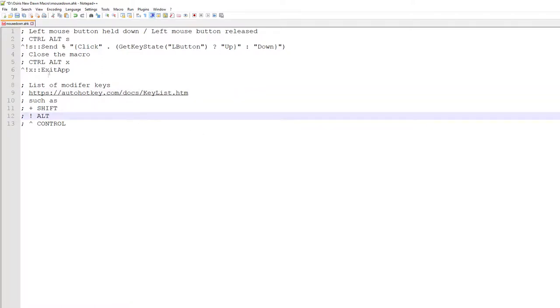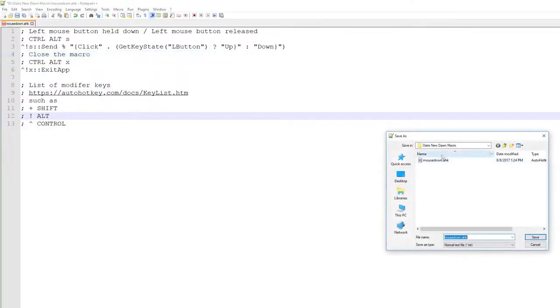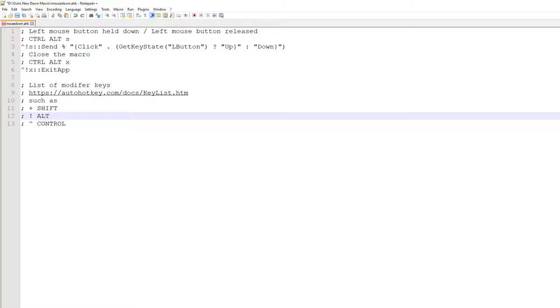You could use, instead of CTRL, ALT, S — you could do just S, or ALT, or CTRL, or SHIFT, or whatever you wish. So now we've got the code in place, we need to save it. Go File, Save As. I've given it the name mousedown — give it whatever name you wish — and make sure it's got a .ahk extension so AutoHotKey will know that's its file and know what to do when you run it. Save that.